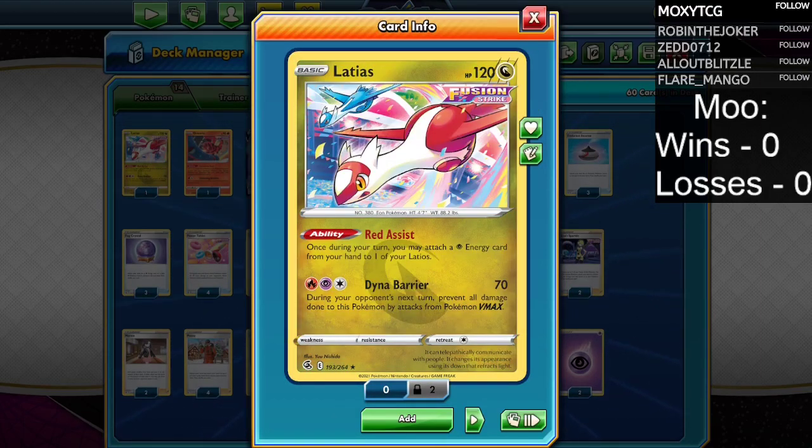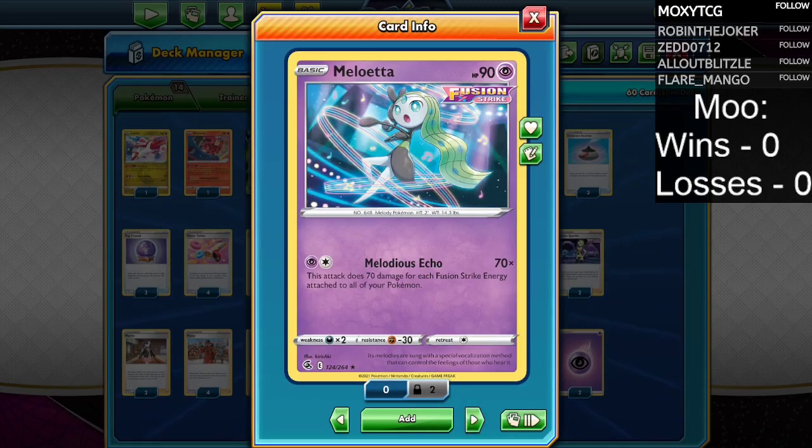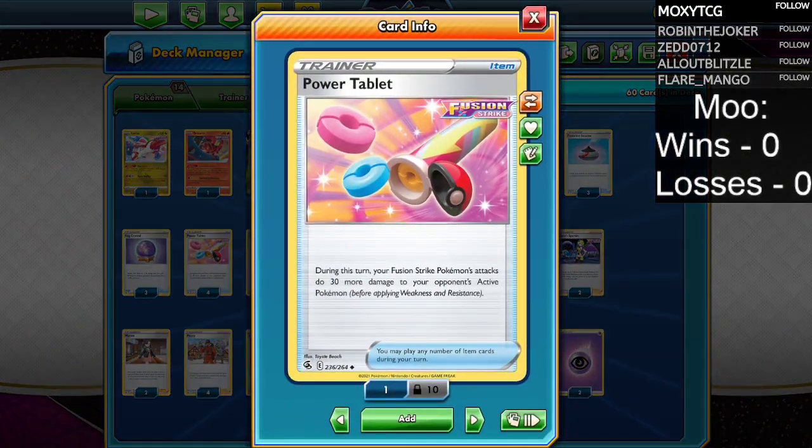There's also Latias, which does 70 damage and protects you from damage against VMAX Pokemon the following turn. Meloetta does 70 damage times the amount of Fusion Strike energy attached to all your Pokemon. With Elesa's Sparkle accelerating 2 Fusion Strike energy into play, if you go first and attach an energy turn one, Elesa's Sparkle turn two, and attach another energy, you can do 280 damage on your second turn. There's also Power Tablet — basically an Electro Power for Fusion Strike Pokemon — which boosts damage by 30 and does stack, so it is possible for Mew VMAX to one-shot another VMAX.